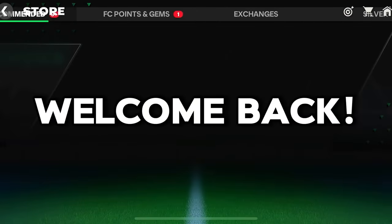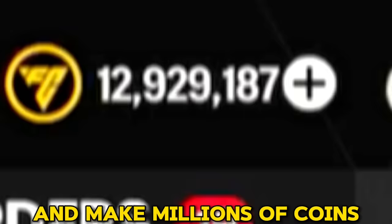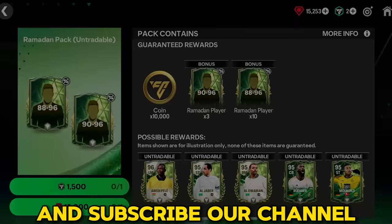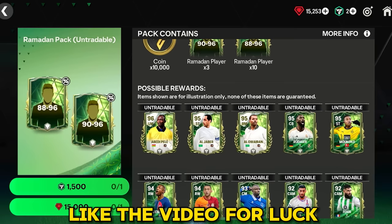Welcome back in another brand new video. In this video I'm gonna give you a trick on how you can sell your untradeable players and make millions of coins. Make sure to like the video and subscribe to our channel. First I'm gonna open this 5k gems worth pack — hopefully I will get someone good. Like the video for luck, let's go.